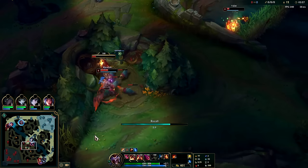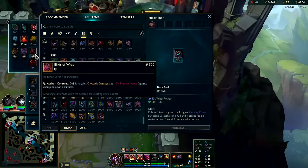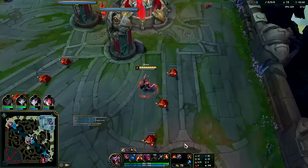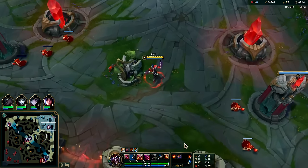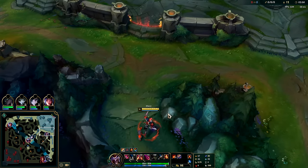Nothing's gankable so we could invade the enemy jungler, but it's a Warwick — do we really want to fight Warwick? No. Top lane isn't gankable either so we're going to back, get our Dark Seal, and try to get some value from having red buff. Warwick's doing a full clear which is viable. I think I can catch him around 3:25 — it's not that bad.